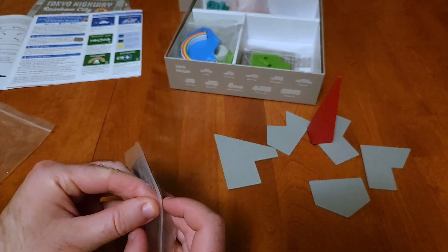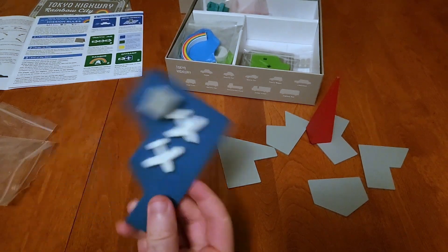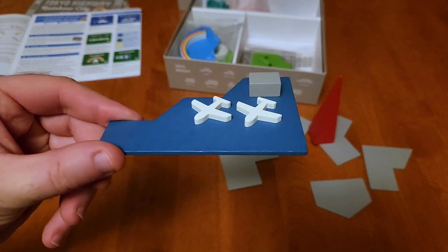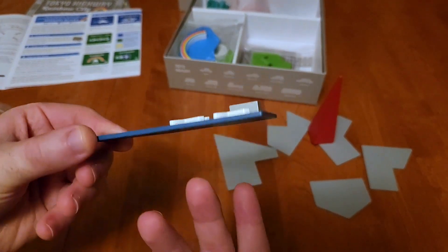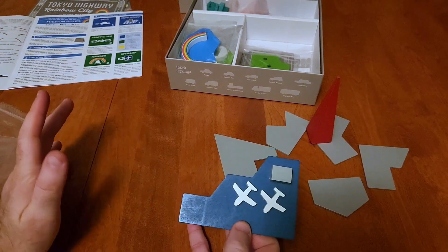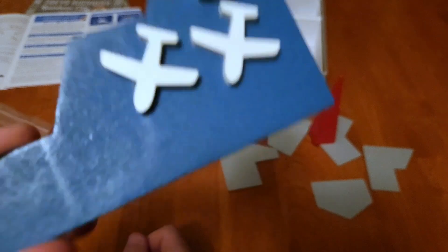Next up we have the airport — also a new thing for Rainbow City, which makes sense since everything in here is new. We've got our little airport board. I actually really like this — I love how this stuff looks for how simple it is. We have our little airport here. Really cool, I really like that.